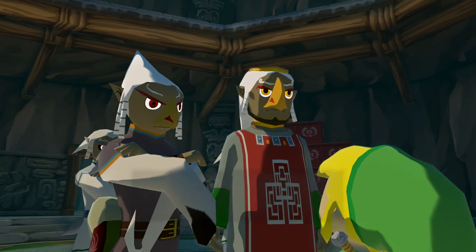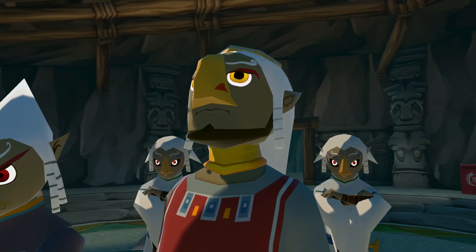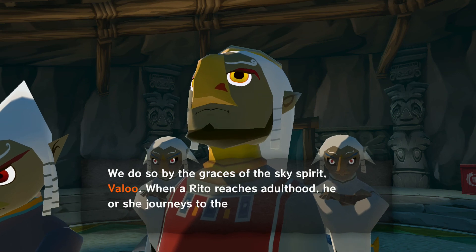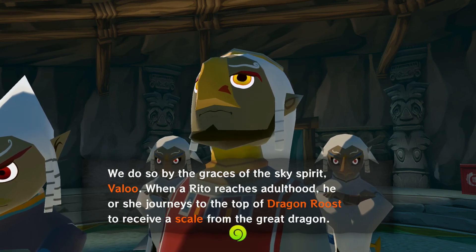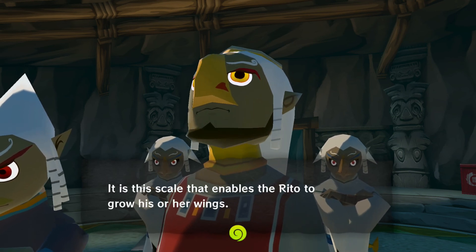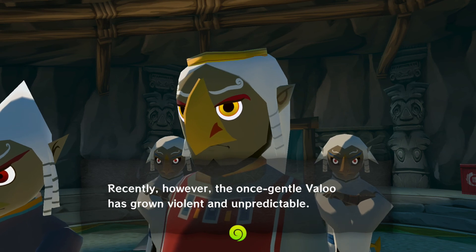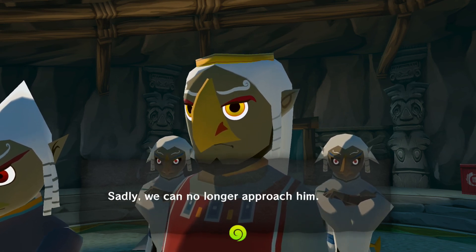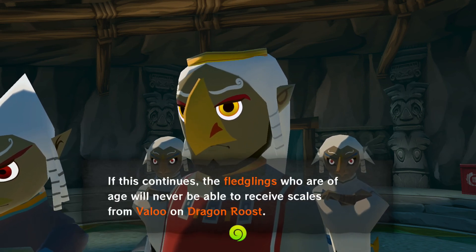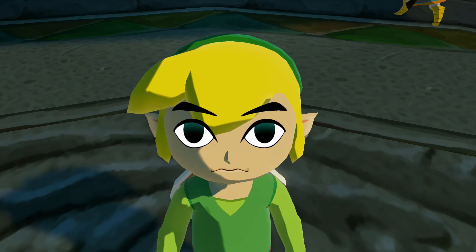'Quill has told me about you — a troubling tale indeed. I insist you let us know if there's anything we can do to help. However, we have a problem of our own to deal with. When you arrived on the island, did you notice the raging dragon perched atop the mountain? We of the Rito tribe are profoundly connected to the sky — we make our livings on the airways by the grace of the sky spirit, Valoo.'